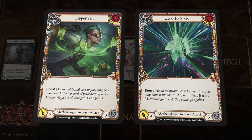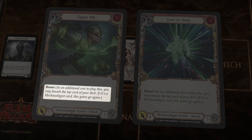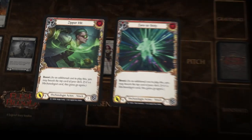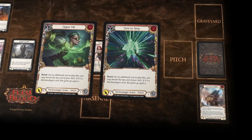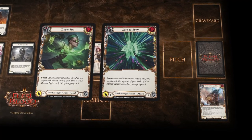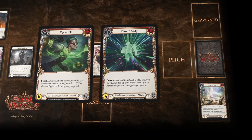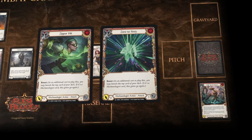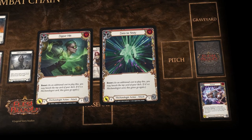When playing Dash, your deck is your gas tank. Boost is a keyword found on mechanologist attack action cards. As an additional cost to play an attack with boost, you may banish the top card of your deck. If it is a mechanologist card, the attack gains go again. Boosting is an effective way of pressuring your opponent with multiple attacks, but keep an eye on your deck, because there's nothing more frustrating than running out of gas with the finish line in sight.